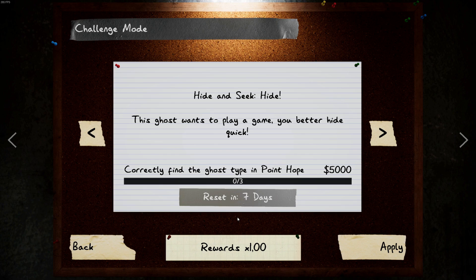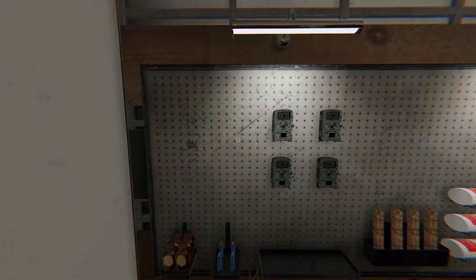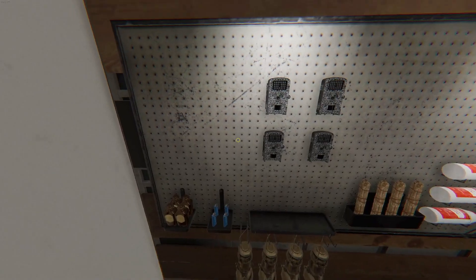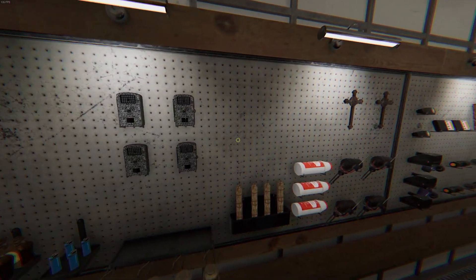We have to do it three times on Point Hope. We have a mix of mostly tier 1 and tier 2 items, with the firelight being tier 3, but we don't have headgear or paramike.